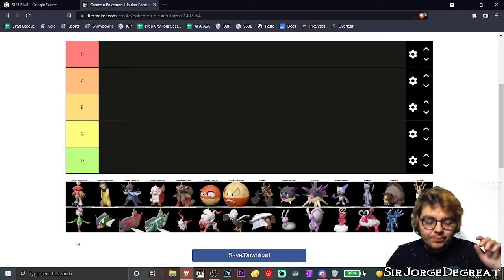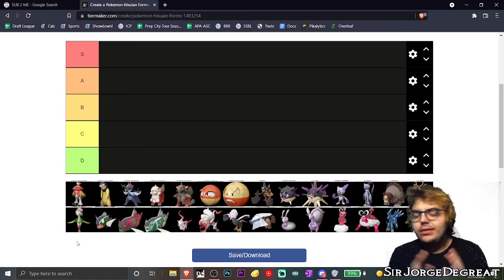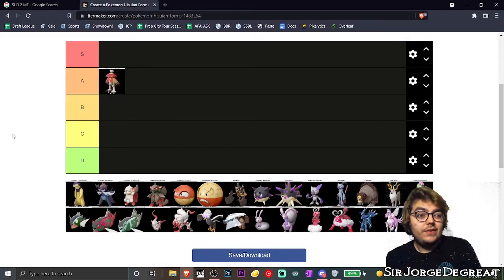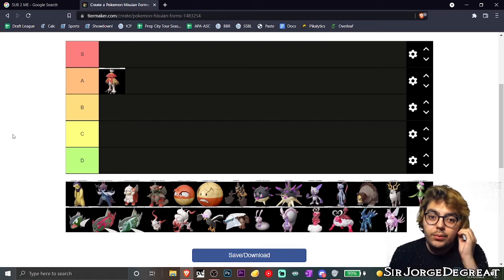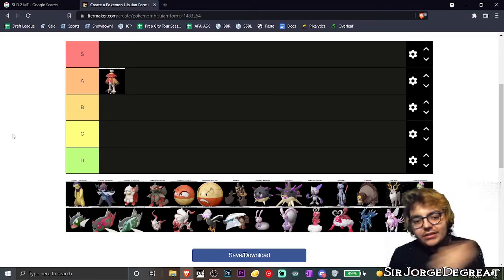First and foremost on the list is Decidueye. I absolutely love this Pokémon — it was my starter for my adventures in Hisui. I'm actually going to be putting Decidueye right in A tier. I don't think it's my favorite design, but it's one of my more favorite ones to be honest. I'm really happy with how they were able to change the form quite a bit with Decidueye.